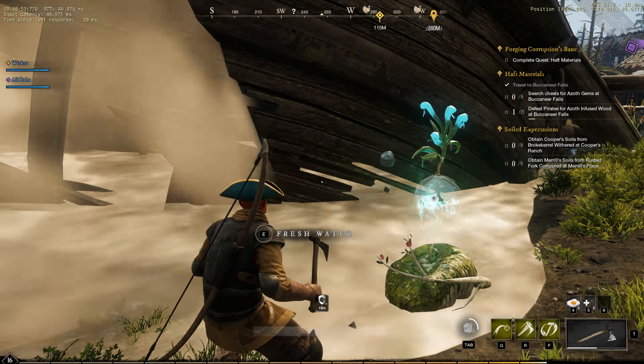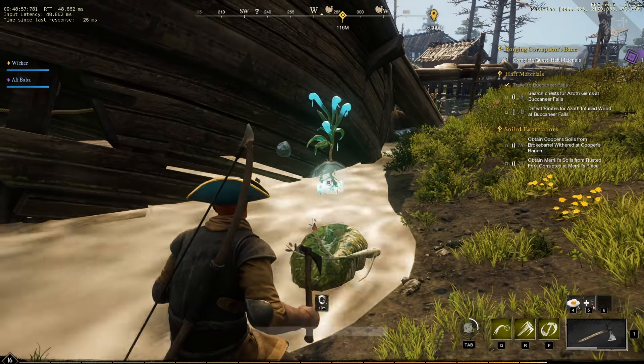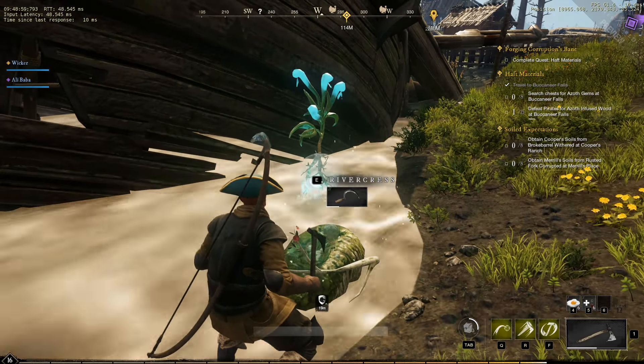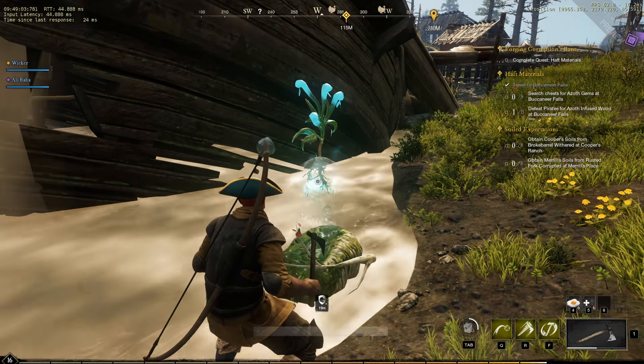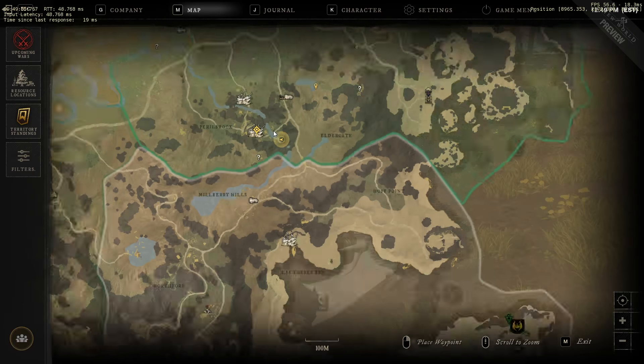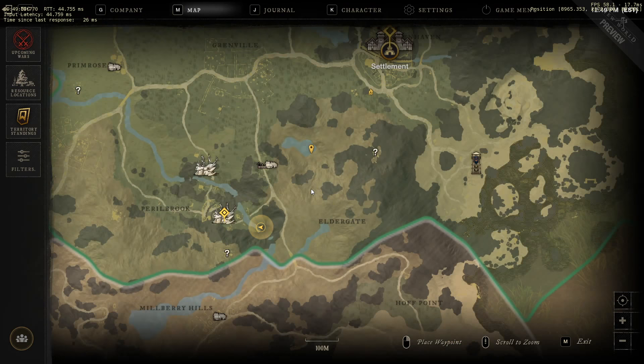Hello everyone, Theoretic here, and today I wanted to show you where to find water mote. You get water mote from the river crest, and my current location for this particular one is in Windsward, and I'm south-southwest of the settlement.